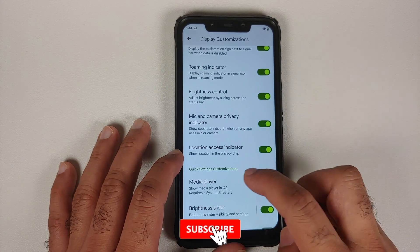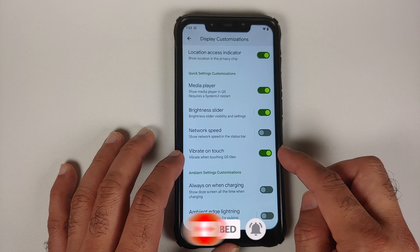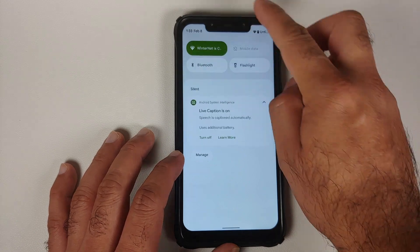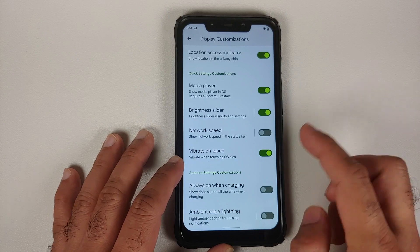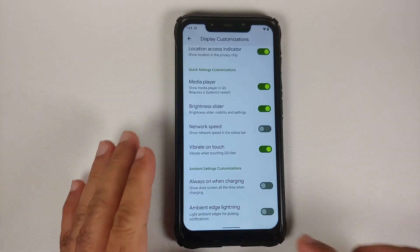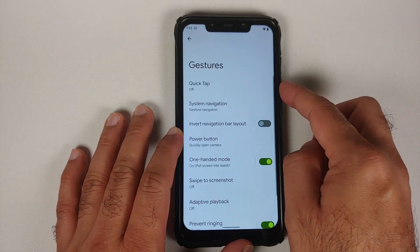There is a similar toggle for your location option as well — the location access indicator — feel free to enable or disable it. They have also added an option to vibrate on touch, so whenever you enable or disable your quick settings tiles, you will feel the vibration.